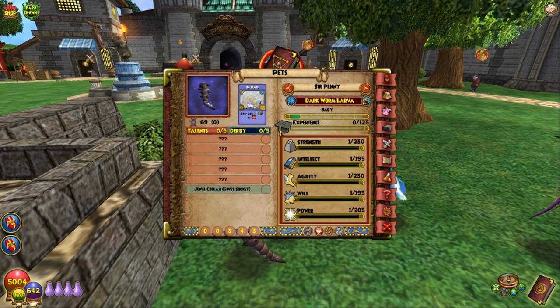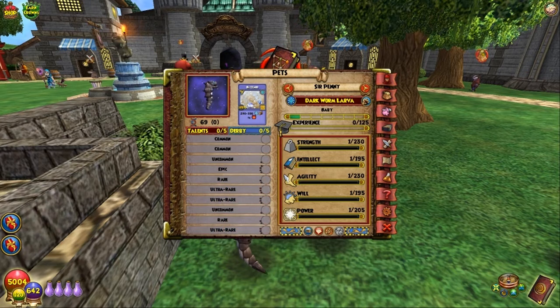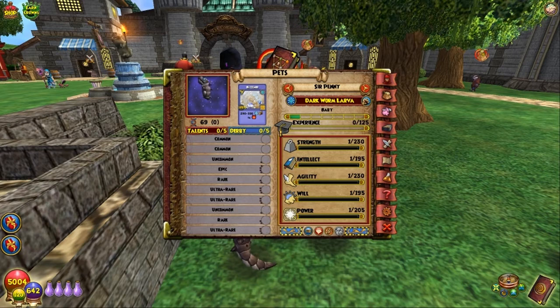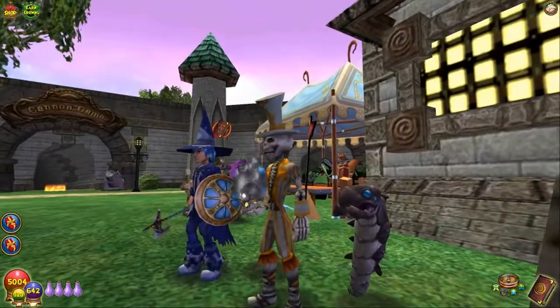He is right there — he's the Dark Worm Larva, as opposed to the Sand Worm Larva, which is the other one and is a Balanced Pet. This guy's an Ice, and he has three Epics and four Ultra Rares, which is not bad at all to start with. For Derby, he's also got an Epic and three Ultra Rares. For Stats, the stats are about average, a little high average. He doesn't look like he's going to be that bad of a pet at all.